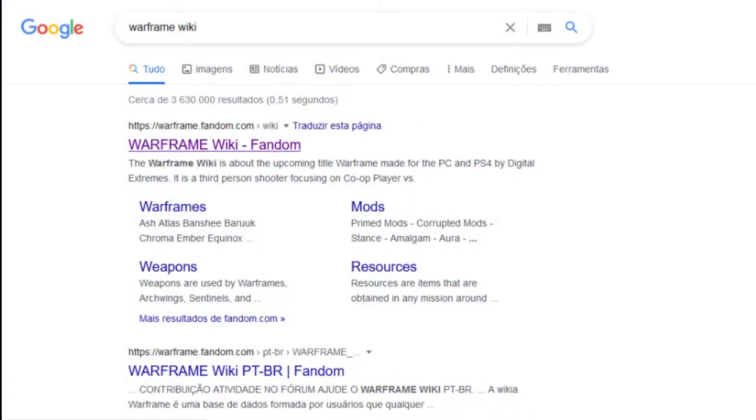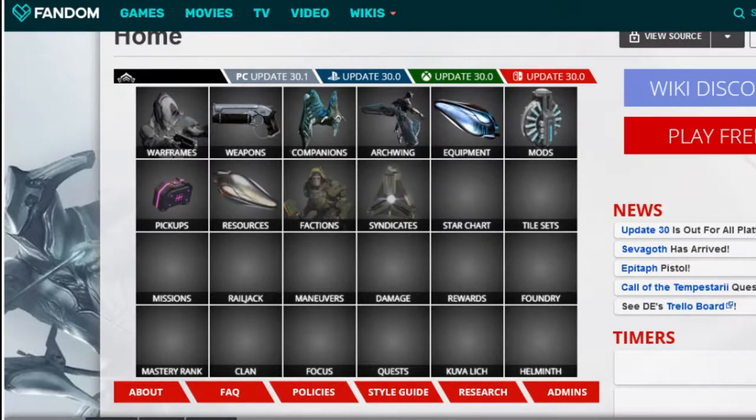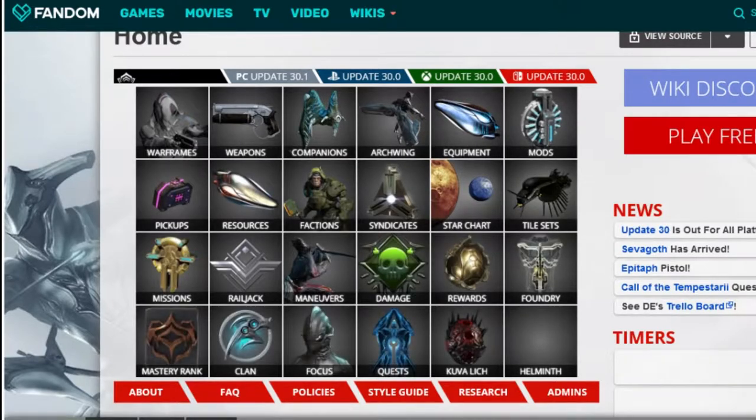Try to use the Warframe Wiki whenever you need information on something, as it is the best source of information — it covers weapon stats, Warframe abilities, and drop chances.